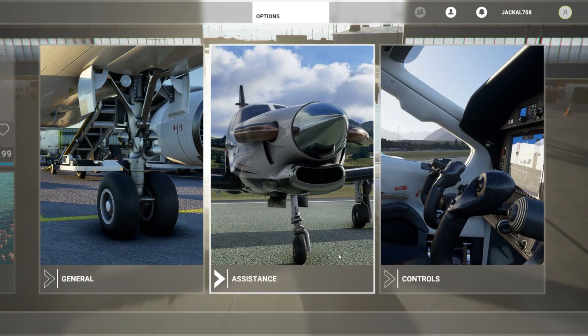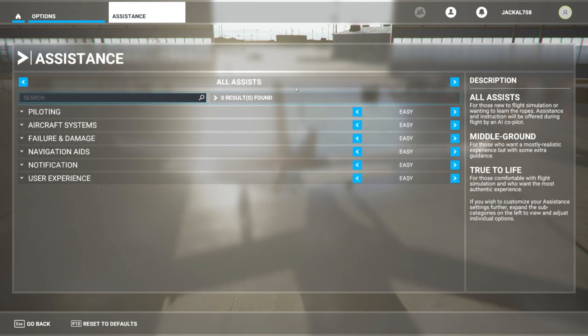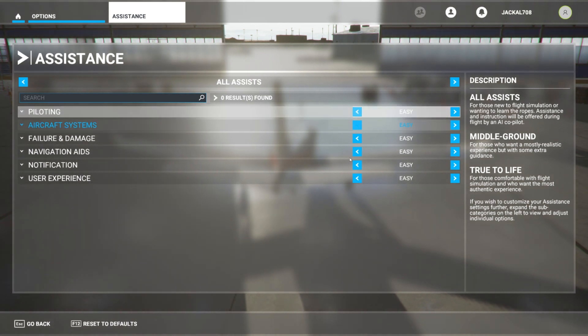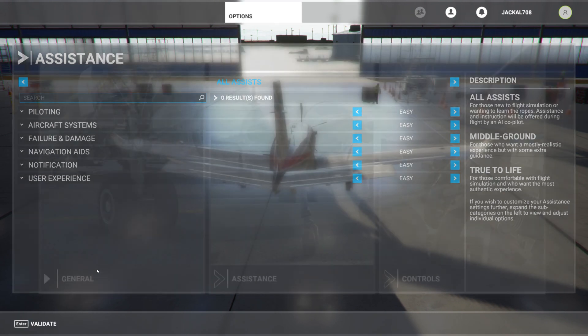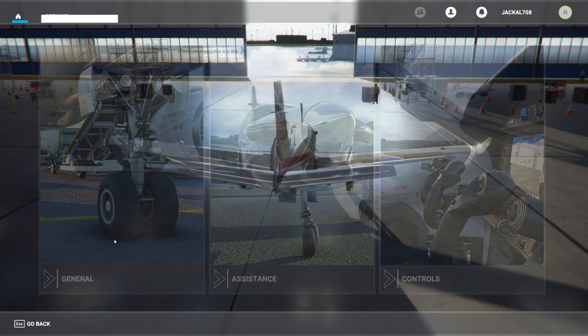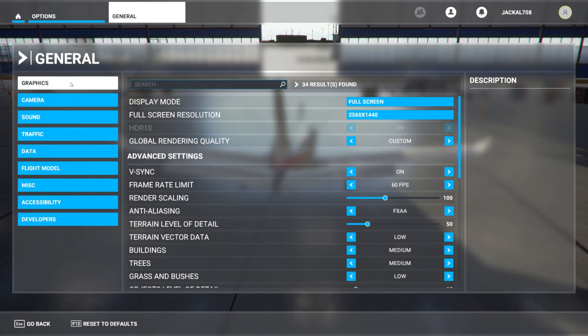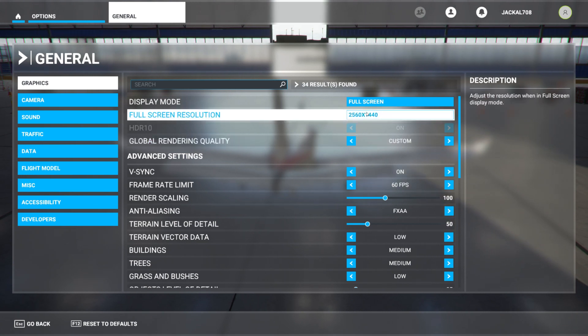Alright, let's try this. I want to do all assists — all assists on — just to see if this is going to train you. I'm going to play with the graphics. I'm going to do something really stupid with the graphics. Oh, they changed my graphic settings. I didn't do that.